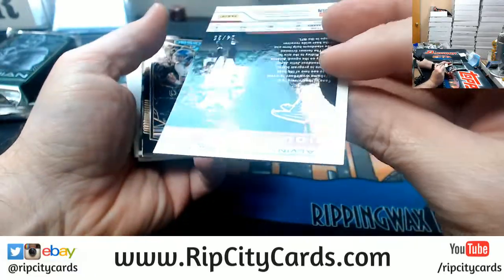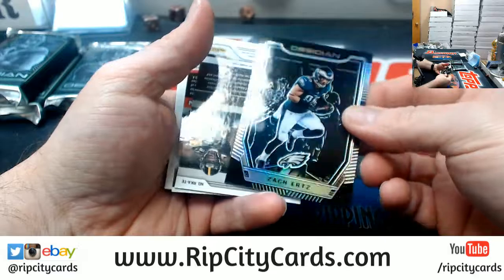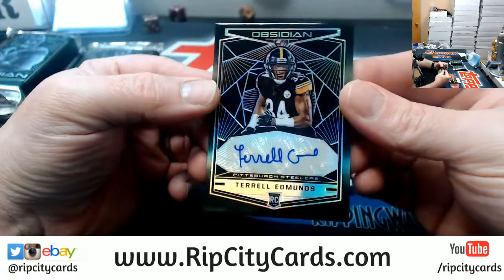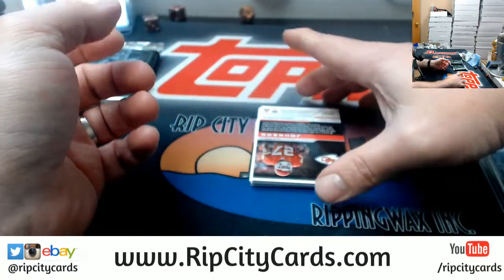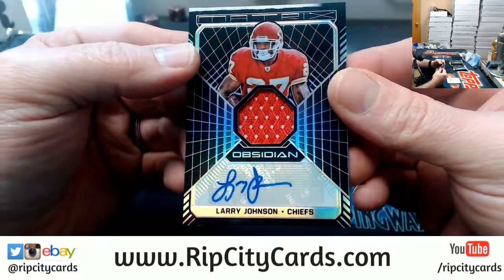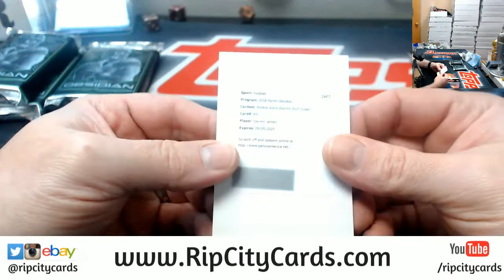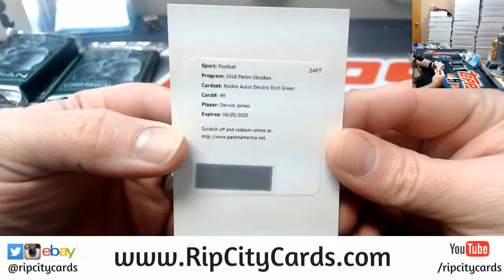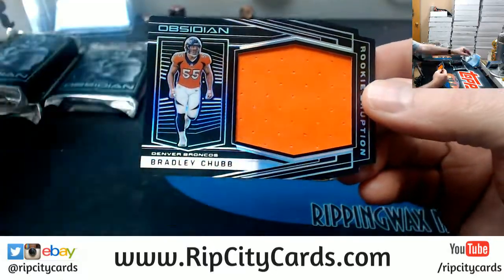A Calvin Ridley to 25. A Harold Landry to 50. A Zach Ertz to 100. To 100, a Terrell Edmonds, Rookie Auto for the Steelers. To 100, a Larry Johnson for the Chiefs. We have got a Rookies Auto Electric Etch Green for Derwin James — Chargers, I believe. And a Bradley Chubb Jumbo Swatch to 100 for the Broncos.